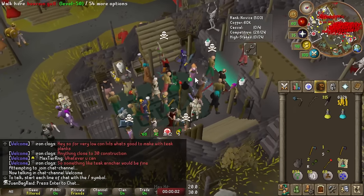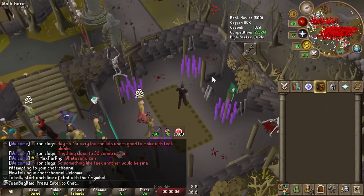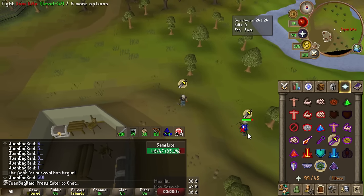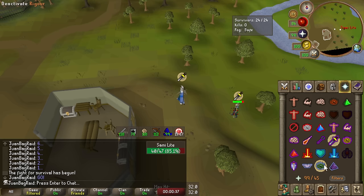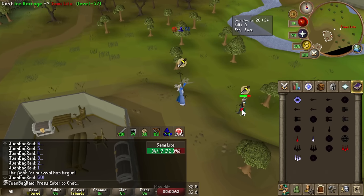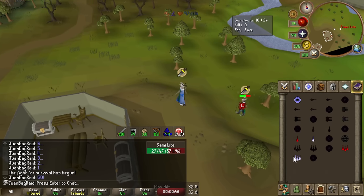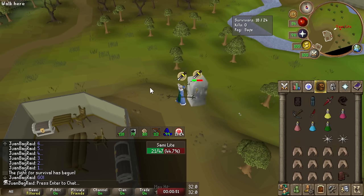I need to get a looting bag to store some random stuff for space. Going forward I will be doing the Last Man Standing minigame to get my looting bags because you can use LMS points to buy them. It's going to be a lot safer and probably just faster than doing it by killing stuff in the wilderness. We'll do this occasionally just to get looting bags and stuff.